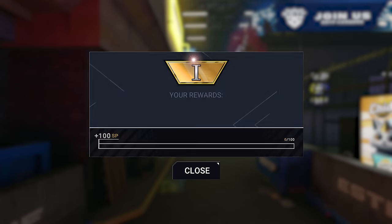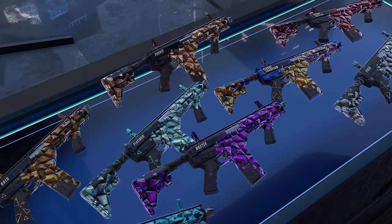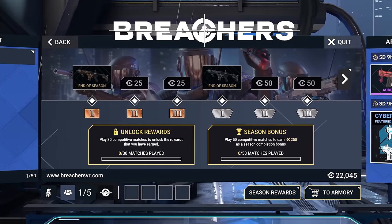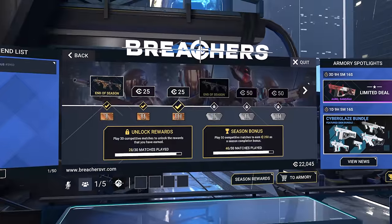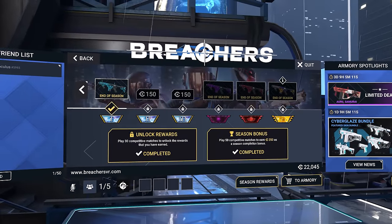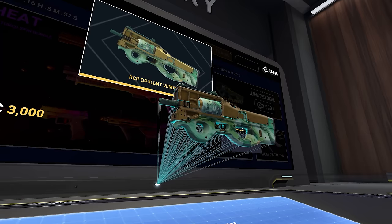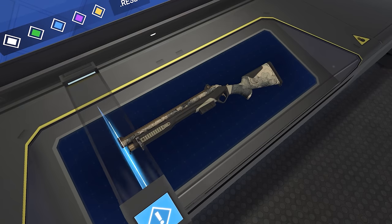With each of these ranks comes a reward, which is either one of the awesome skins or credits you can spend to your liking in the store. These rewards unlock after a minimum of 30 matches played in a season. The credits you earned are immediately awarded, while skins are unlocked at the end of the season. Do you end up playing 50 matches or more? Your dedication will be rewarded with extra credits as the season bonus.